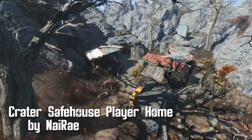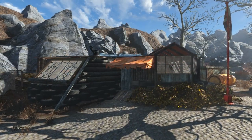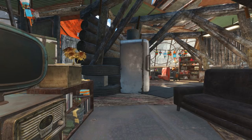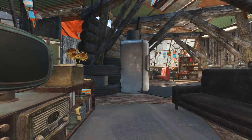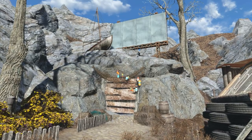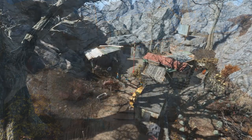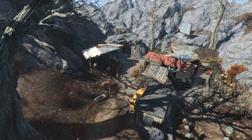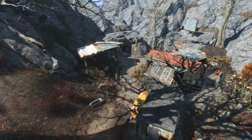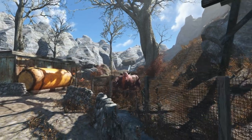Crater Safe House Player Home by Nare. A secluded home north of Sanctuary, this crater house has got style and safety. There's no workbench though, so no ability to edit the actual house, but that's okay. There are also entrances from other locations like Far Harbor, but they won't become unlocked until you've been there and found the other entrances. Altogether, you've got the house with that beautiful window next to the Brahmin area. This is where I like to talk to the Brahmins and tell them they're beautiful.